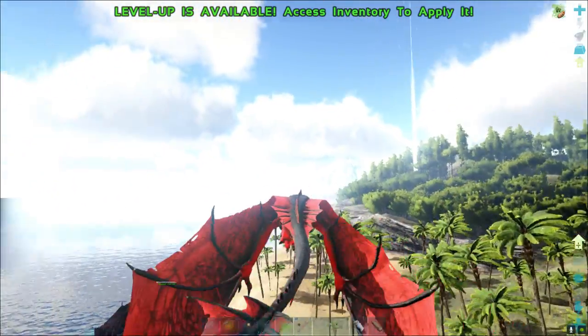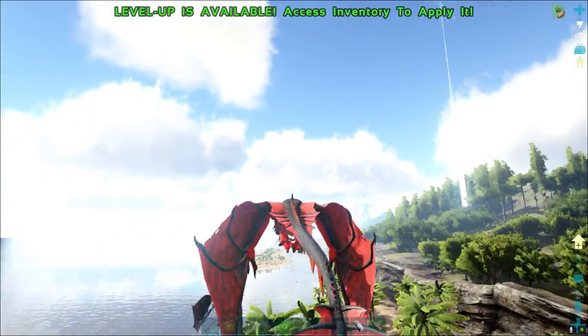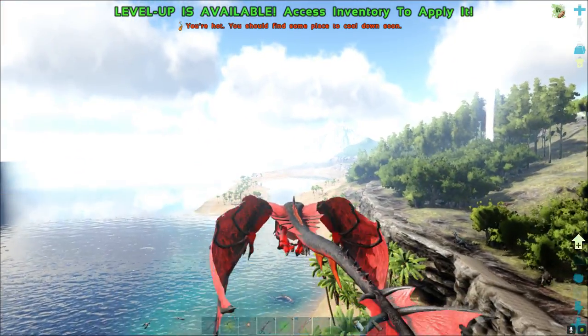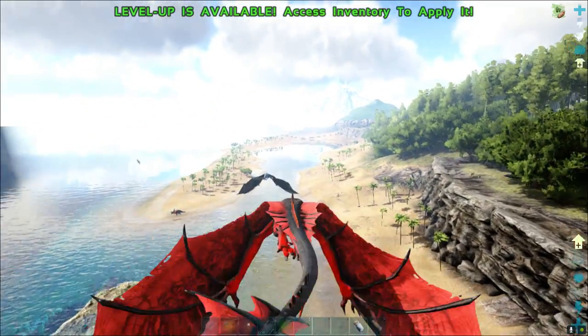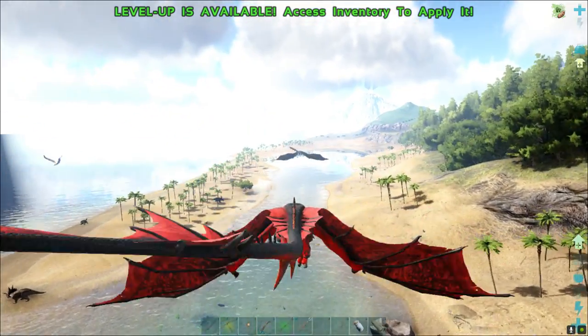For a start, this is a location typically used by some early game seafaring tribes, right inside this little coast - this cove right here. This is where I found the hippocampi. They'll spawn in here.